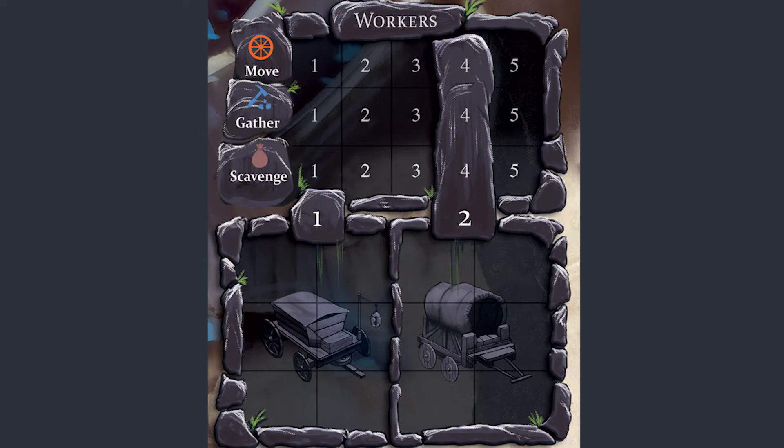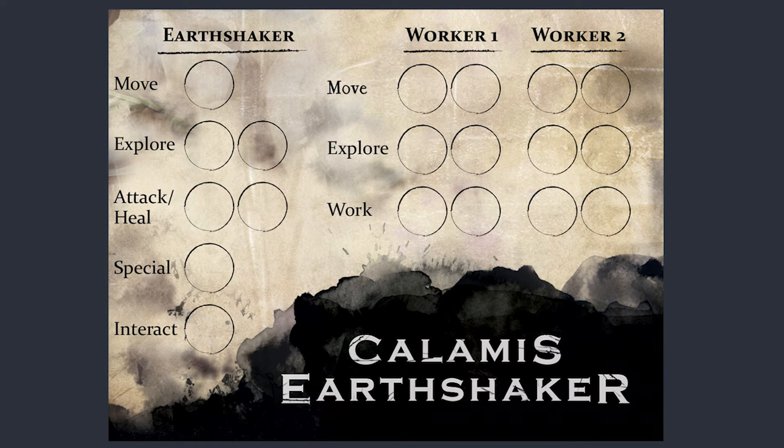The worker stats: movement is how far your worker can move because you control two independent characters — your hero and your worker. Your worker can move around gathering resources and scavenging at enemy bases. The worker can hold six items and as you progress through the game you can unlock a second worker who also can hold six items. In your turn you're going to have four actions that you can place into any of the circles, and different characters have their own actions.